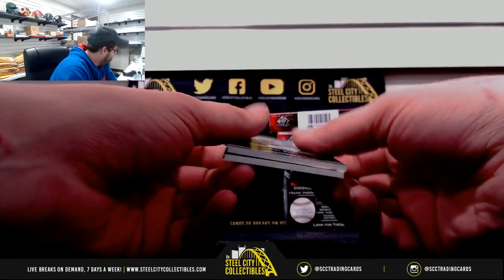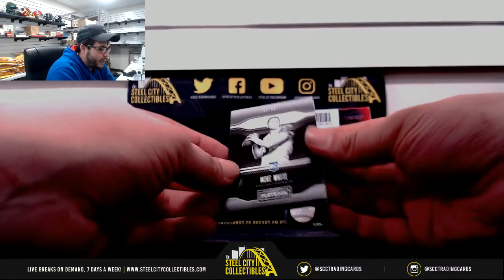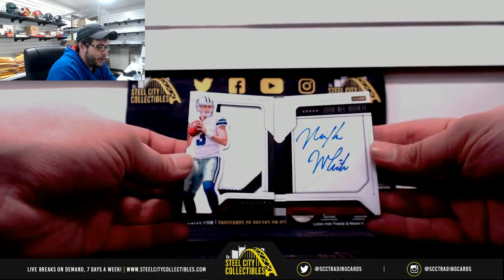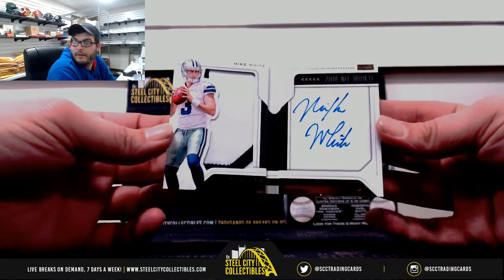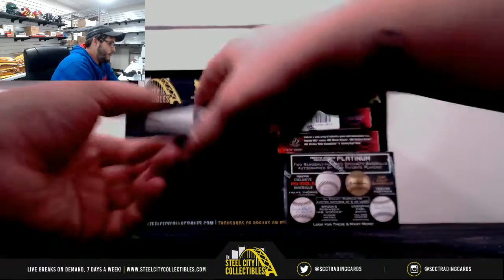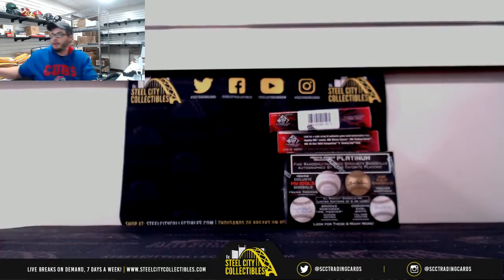And lastly, to the NFC East, to Donald, $83 of $99, Mike White, two-color patch auto booklet. Nice break guys, that one will spread out a little bit. I will post that one to YouTube.